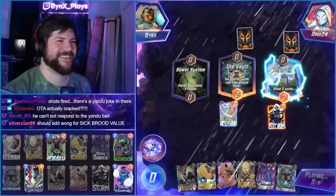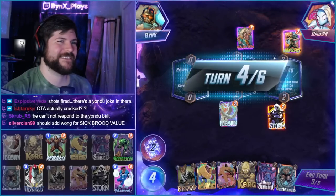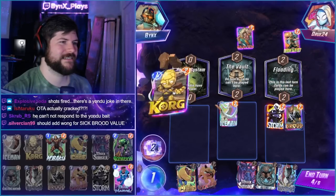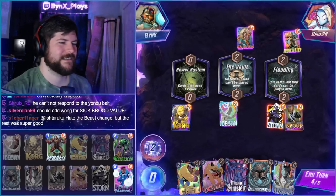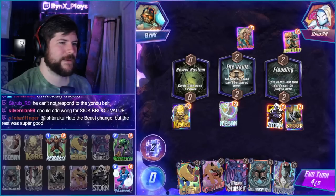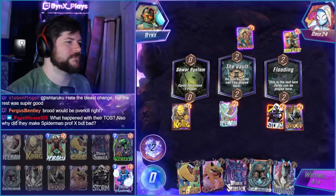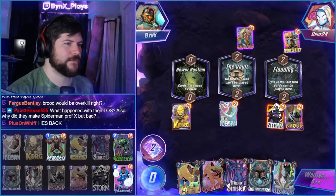She had Wong for sick Brood. I could add four Broods to a location? This Iron Fist is soul crushing here. I actually need a turn to fit in Luke Cage. Maybe I'll just go single Cerebro. We'll be fine. Single Cerebro might be enough. Brood would be overkill - probably better to have overkill than underkill.